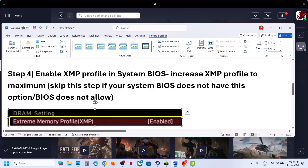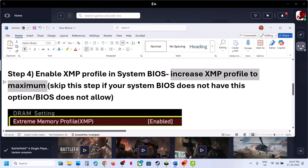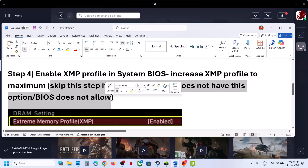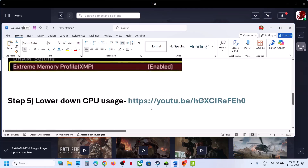The next step is to enable the XMP profile in your system BIOS. You can increase the XMP profile to the maximum. You can skip this step if your BIOS does not have this option or does not allow changes. This has worked for many players, so it might work for you.